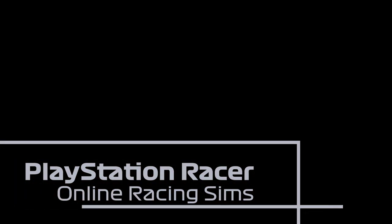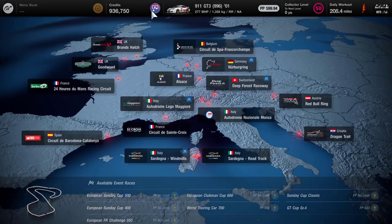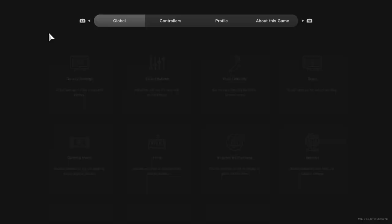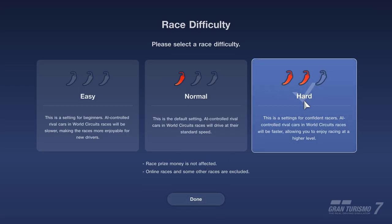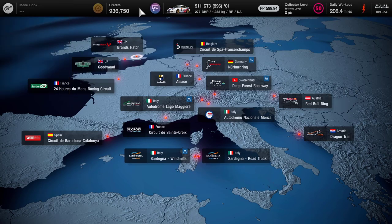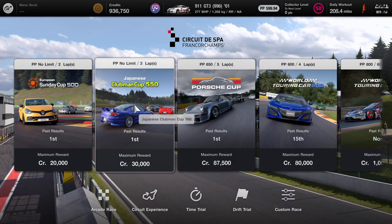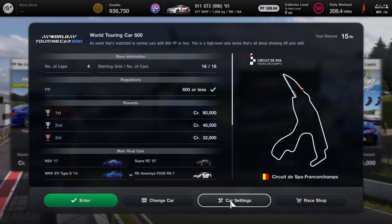Hello and welcome to PlayStation Racer. My name is Mitchell Morgan and today we're going to be heading off to Spa for the World Touring Car 600 — a battle that goes almost to the end of the race, certainly to the last of the laps. I'm just checking to make sure we're on the hard settings and then I'm going to pop across to the World Touring Car 600.